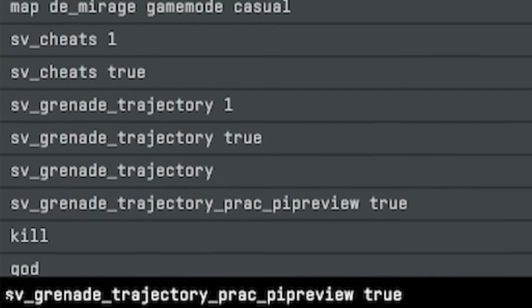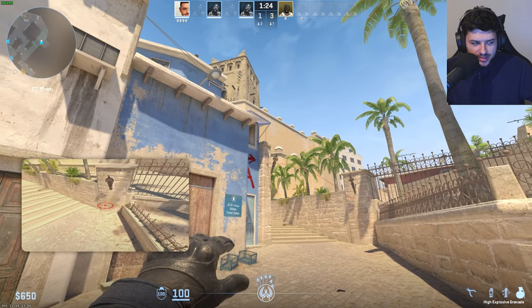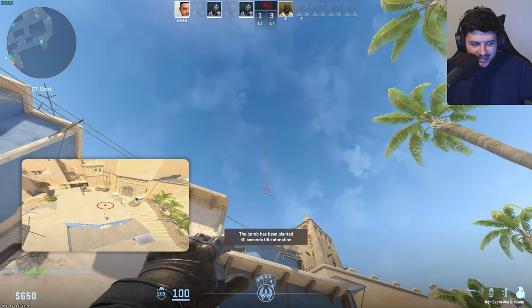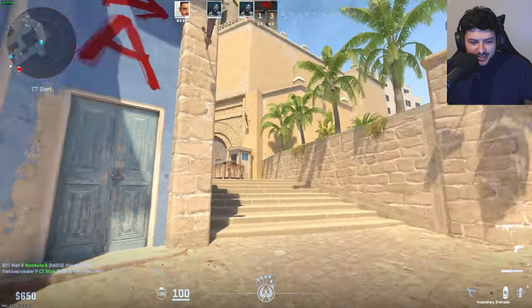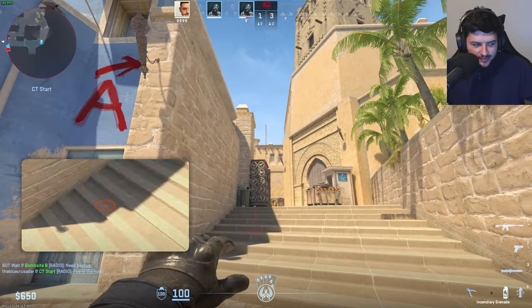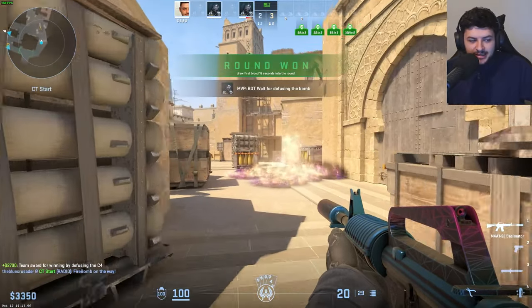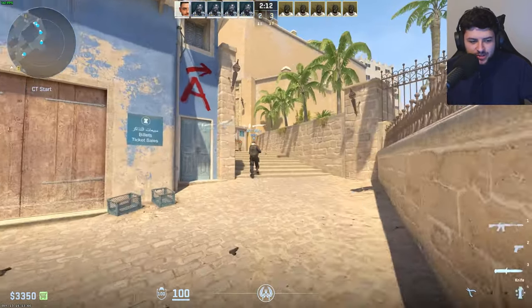One useful command you can type is sv_grenade_trajectory_prac_pipreview true. When you hold down a grenade, it will show you the actual arc of the trajectory of where it's going to land, and also a little mini camera on the left showing exactly where it's going to land. We could see trajectory in CSGO, but not as complex as this. It also works on any type of grenade, including incendiary. A lot of people do this on new maps to find the best nade spots and throws.